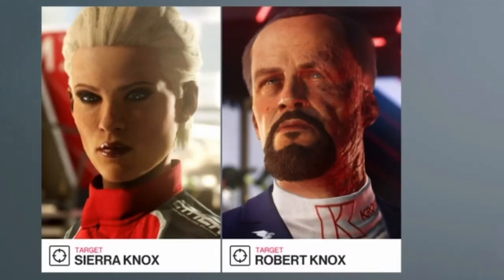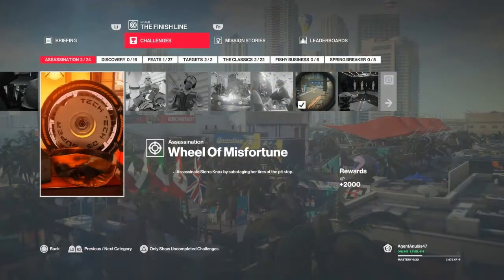Hello and welcome back to Hitman 2 and the Finish Line mission set in Miami. Today we are going to take care of the Wheel of Misfortune challenge, which entails sabotaging Sierra Knox's car during the pit stop.